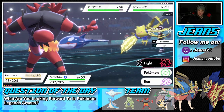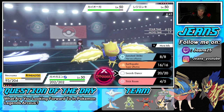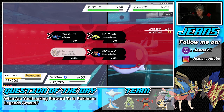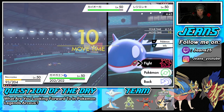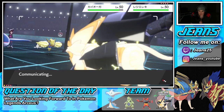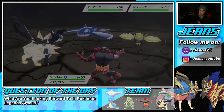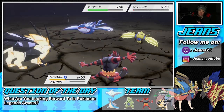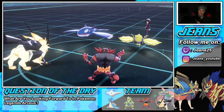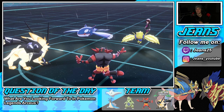Maybe a double swap is the play. I'm going to Earthquake — hopefully Incineroar soaks it up. EQ lands and chips Raichu down to its sash. I'm cool with that. Incineroar uses Parting Shot, dropping Kyogre's Special Attack. I think he drops another Thunder into Necrozma, so getting Lapras out now could be good.